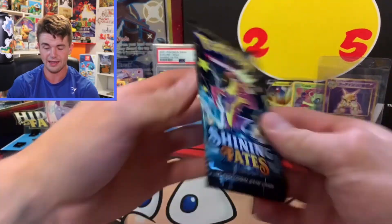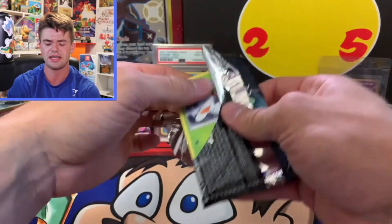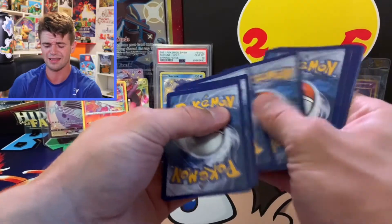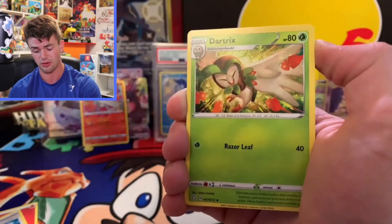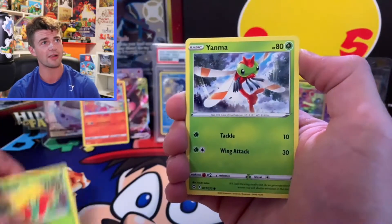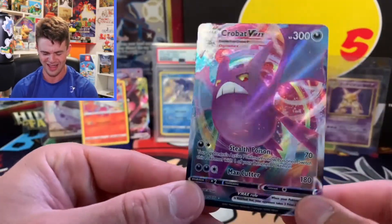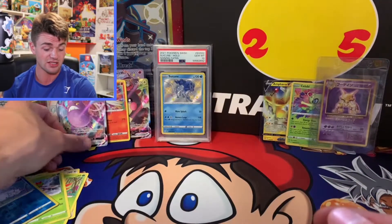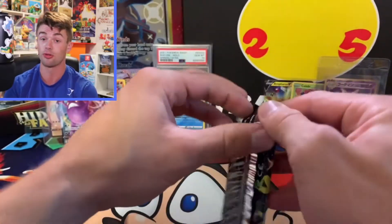Third pack in — a card I actually need from this set is the Toxtricity VMAX. That's the card I need. If we could pull it right now that'd be amazing. I also need some trainer cards from this set. I'm seeing something in the back here — we're about to find out. I think it's gonna be a banger hit. Three, two, one — we get a Crobat VMAX! I'll take that Crobat VMAX. We've got three hits over three packs, and that's also why I love opening Shining Fates — there are so many hits. You're bound to get something. Three for three — let's see if we can keep going.